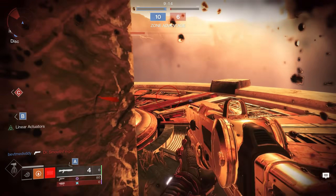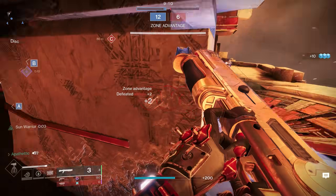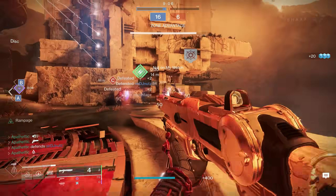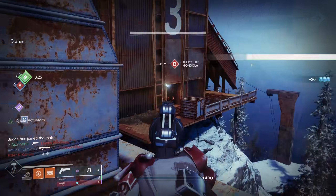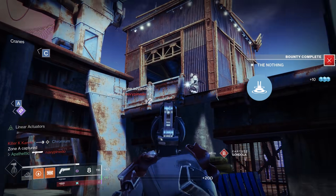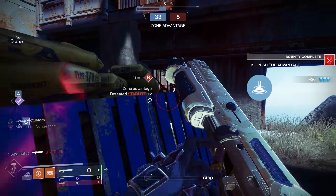Getting into what really makes this build powerful — sunspots and the impact they can have on your neutral game. When you master sunspots, you become a human wrecking ball in the Crucible. Starting with Sol Invictus: solar ability kills restore your health, and grenade, melee ability, and Sun Warrior kills leave a deadly sunspot in their wake.